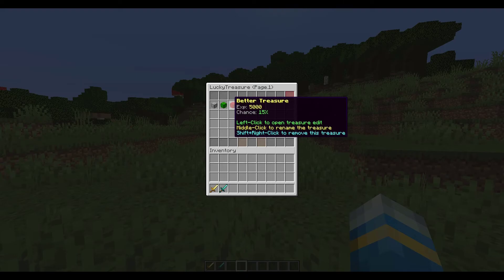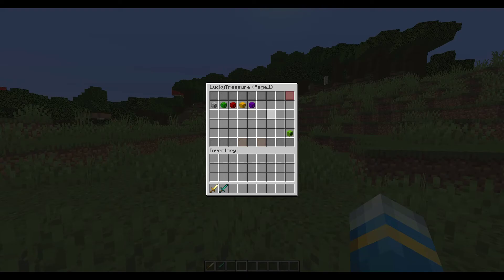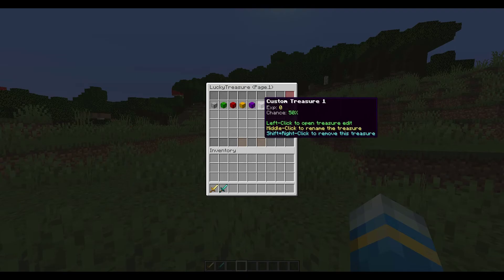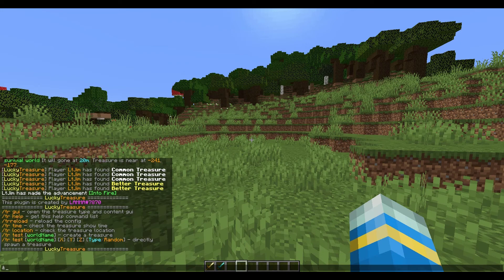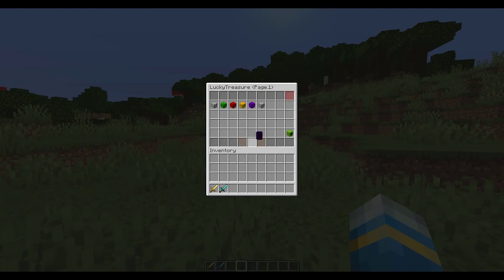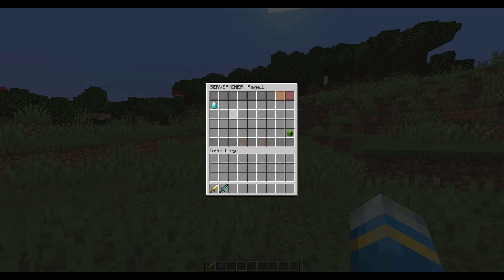I'm going to shift right-click to remove the one I created earlier. Down at the bottom we can actually create a brand new one - it's created with zero XP and 50% chance by default. The first thing we can do is middle-click to rename it; you can use color codes to make it nice and jazzy. I'm just going to call it 'Server Miner', and it now shows in golden bold.